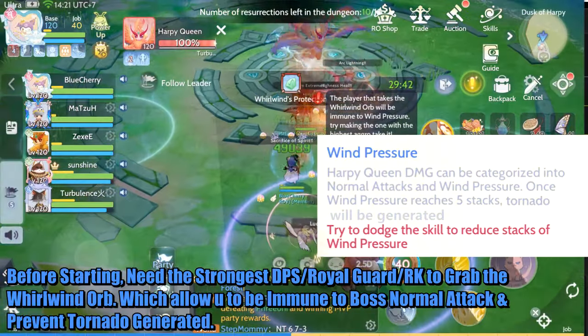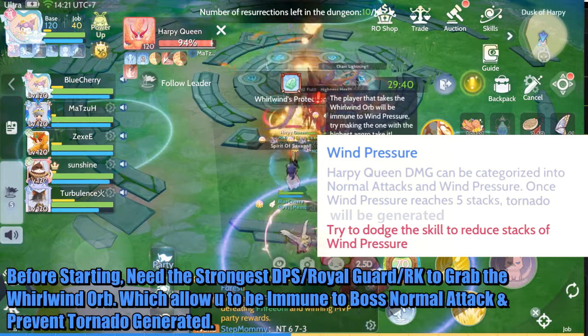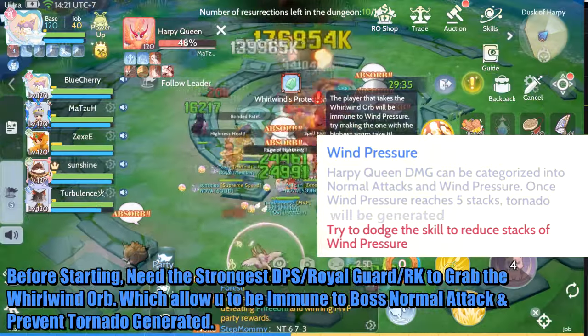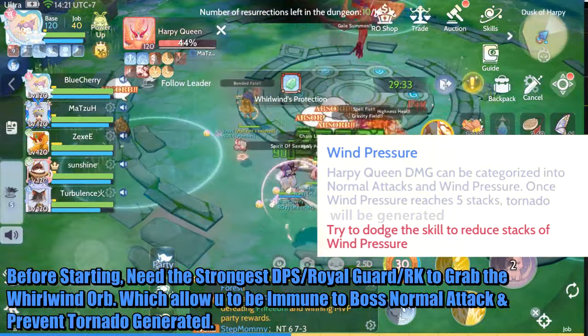Before starting, you need the strongest DPS — Royal Guard or Rune Knight — to grab the whirlwind orb, which allows you to be immune to the boss's normal attacks and prevents tornadoes from being generated.